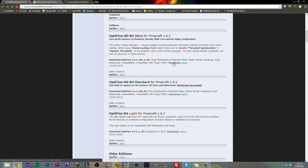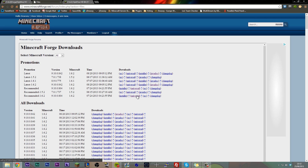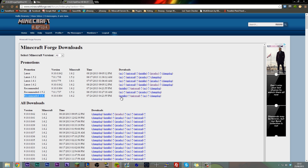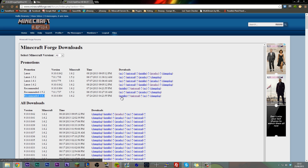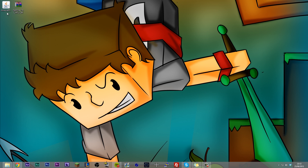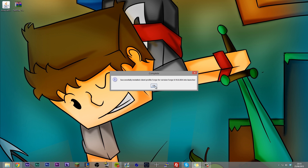On Optifine, you want to download the latest version of Optifine. On Forge, you want to come over to Files and download the release — the latest recommendation for 1.6.2 — and that's the installer version. I'm going to link straight to the installer so that no one gets lost. Once you've downloaded both those files, make sure you can find them, and what we need to do is run the Forge installer. Run the Forge installer, hit OK, and that's Forge installed.